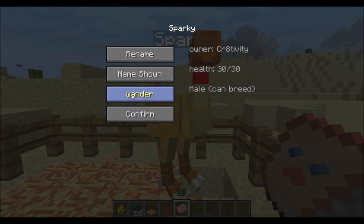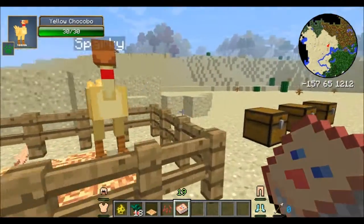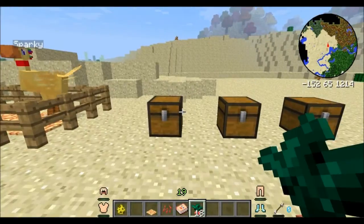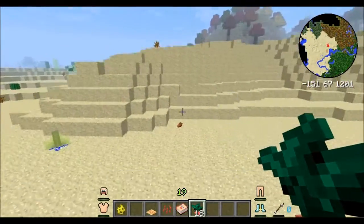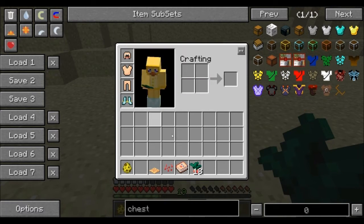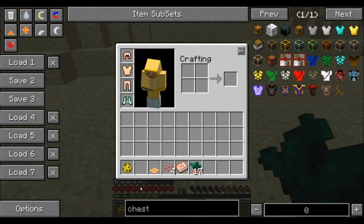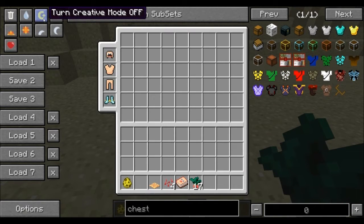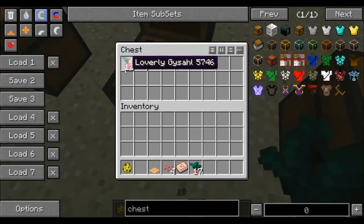You can set him to wander, stay, or follow. For the Gishol greens, you can find these all around the world — they're pretty much everywhere. If you put one of these in your crafting area, it'll give you three Gishol seeds, and those can be planted to create more Gishols. The biggest thing is that you can sometimes get Loverly Gishols, which I'll explain what those do a little bit later.